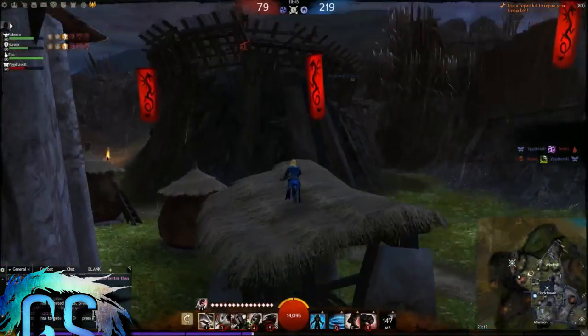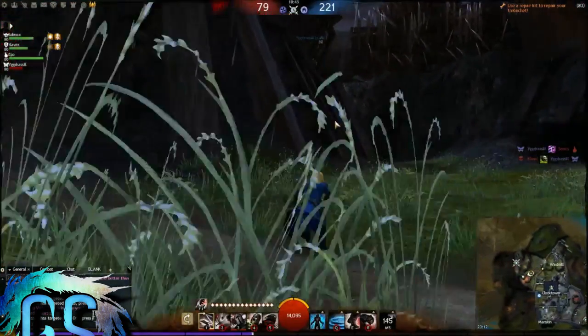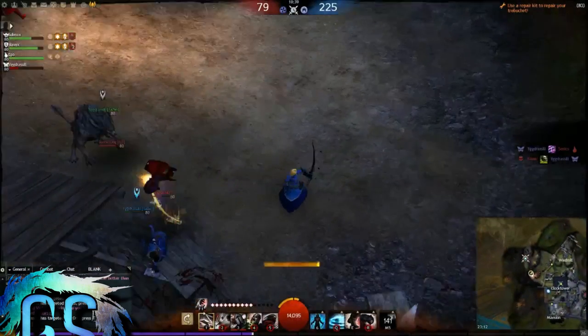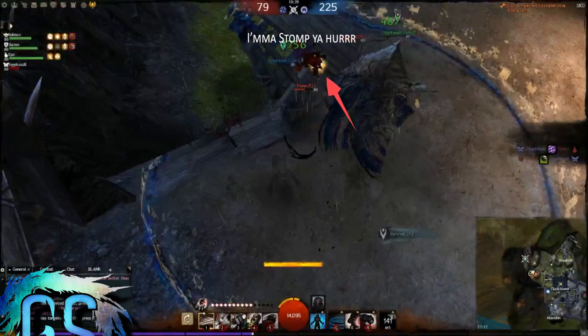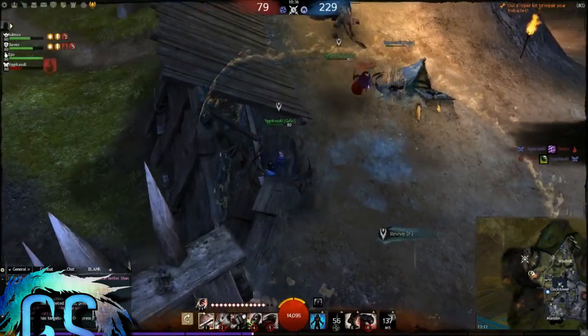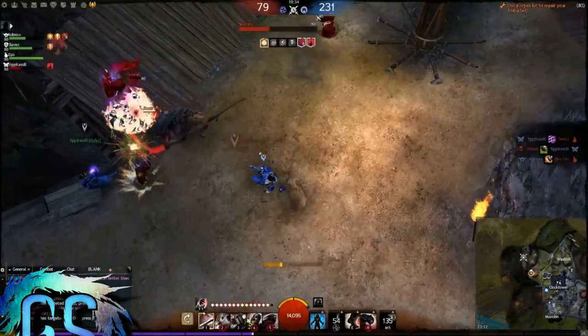This is actually insane. He travels across the map with Infiltrator's Arrow up to the ledge, and lays an immediate Shadow Refuge literally without a second to spare before the stomp — all without leaving combat. Make sure if you're being rezzed in this way, not to attack an enemy, because it'll break the stealth, and if they're still stomping you, you will be stomped.